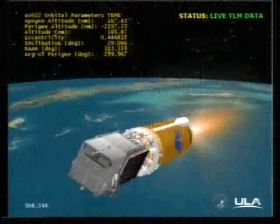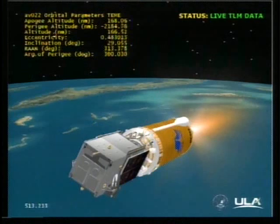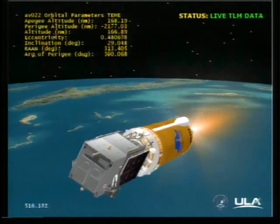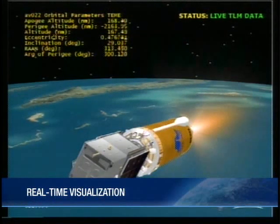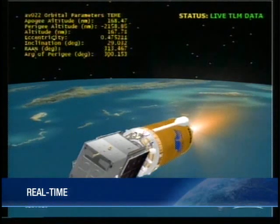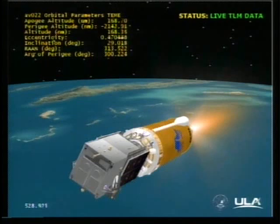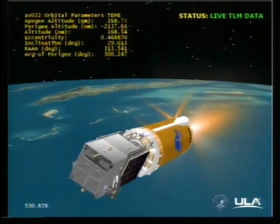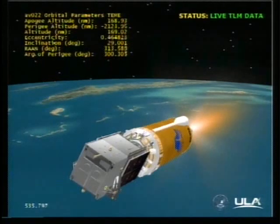Lieutenant Del Rosario, SBIRS also includes payloads in highly elliptical orbit. Could you explain these payloads and how they fit into the overall system? The highly elliptical orbit satellites, or HEOs, are hosted in the Molniya orbit. These payloads view three spectral bands — shortwave, midwave, and sea-to-ground. They're located in the northern latitudes, and the vehicles provide strategic and theater surveillance. That's great information. Thank you very much. We can now show you a video that has some additional information about the topics we've just discussed.